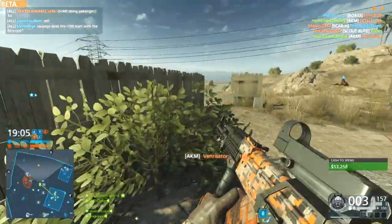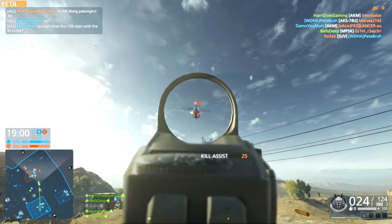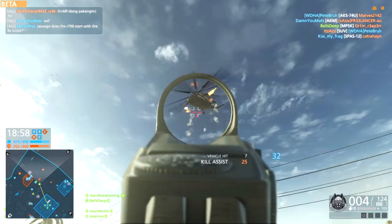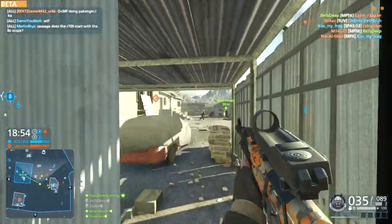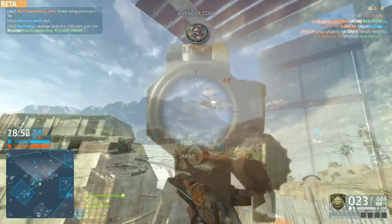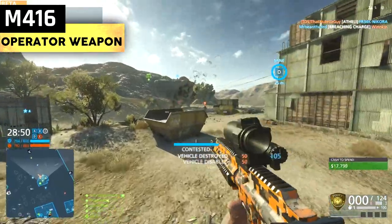The downside is it has huge recoil — apparently 0.6 degrees of vertical recoil and a first shot multiplier of 3. As for attachments, I found that the muzzle brake and stubby grip works fine, but you may want to throw in the angled foregrip to reduce that first shot multiplier.